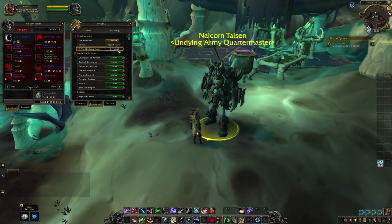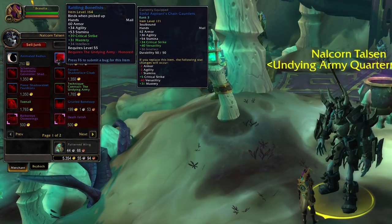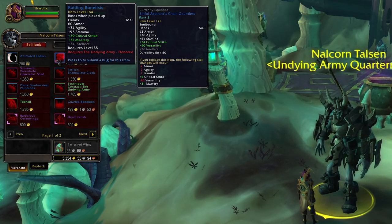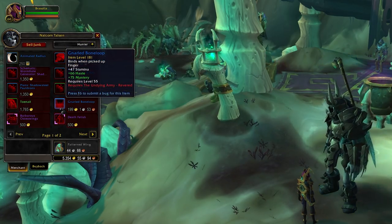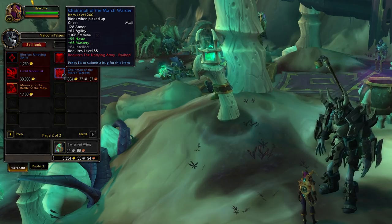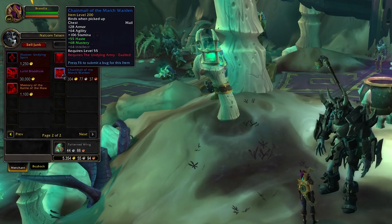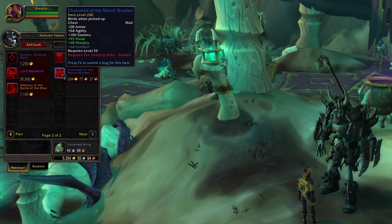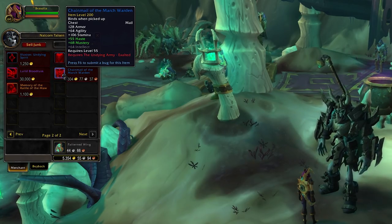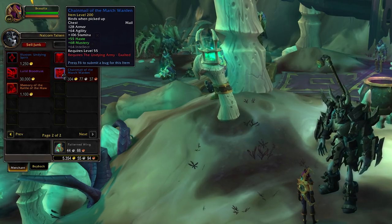There are also some gear rewards from the new reputations in Shadowlands — each zone has its own faction to grind rep with and a quartermaster to buy loot from. You can get a piece of item level 164 gear at Honored, a piece of 181 gear at Revered, and a piece of item level 200 gear at Exalted. However, rep grinding in Shadowlands seems kind of slow overall, so you would likely out-gear these rewards very quickly. The Exalted reward could be nice, but no one will likely be Exalted until well after the raid comes out, so if quick gearing is what you're after, reps don't have too much to offer.